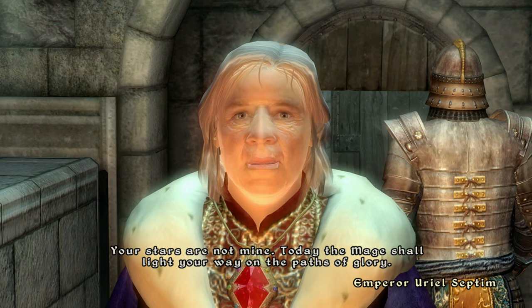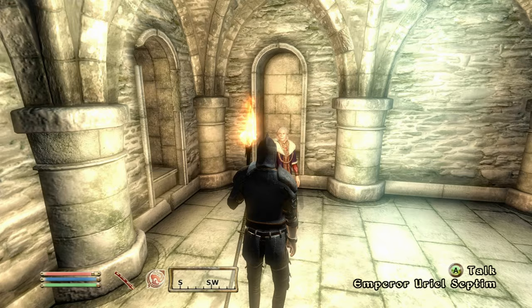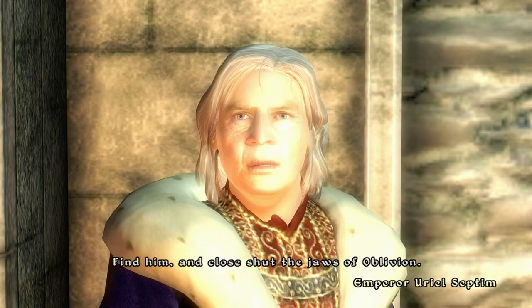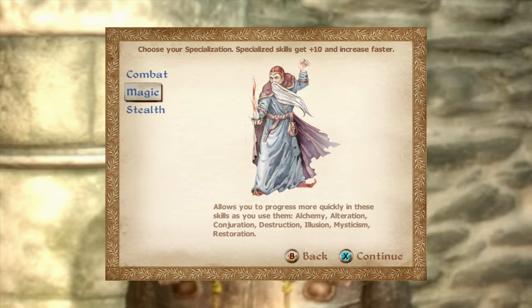After you make your way through the first little cave, Uriel is gonna come up to you and ask you which sign you want. I choose the Mage because I'm always a mage build and it gives you an extra 50 magic, but that part doesn't actually matter — just choose what you like most.